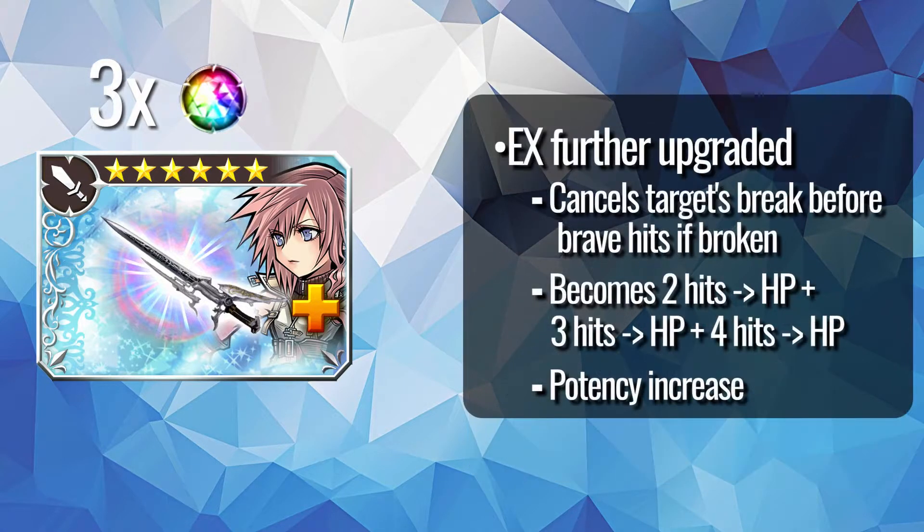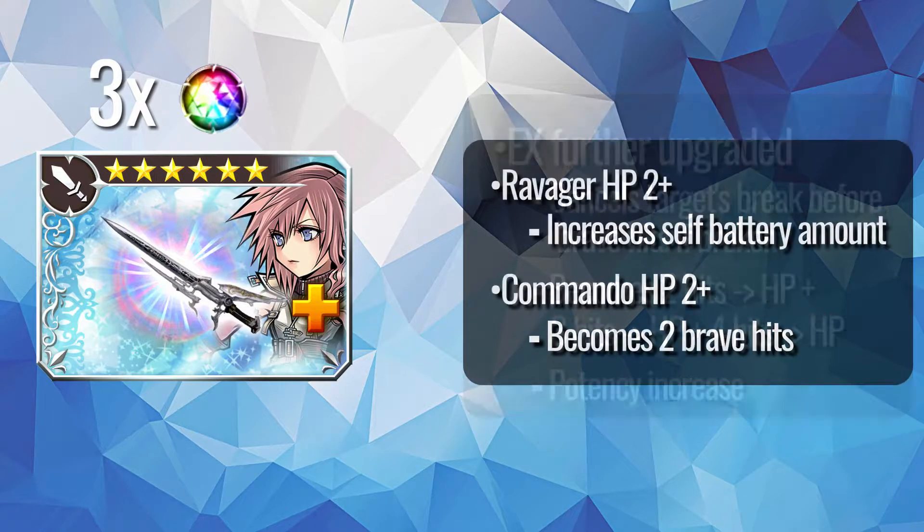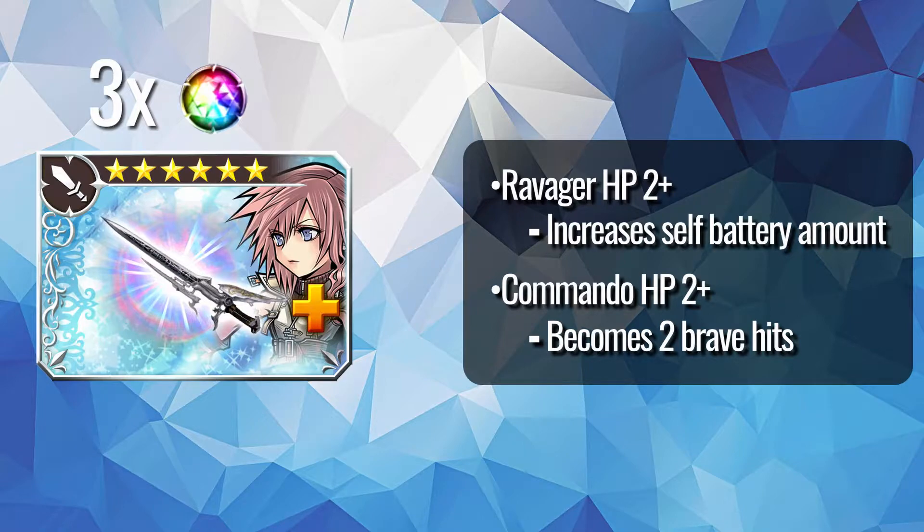As strong as that is, three ingots is even more powerful offensively. It improves the EX cast from a 1-2-2 set of brave hits into a 2-3-4 set, along with higher strength and an unbreak at the start if the target is already broken. She also gets further enhanced HP attack variance for both Ravager and Commando, with Ravager having greater brave gain and Commando adding another brave hit to the attack.